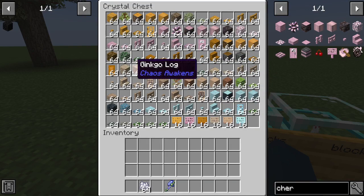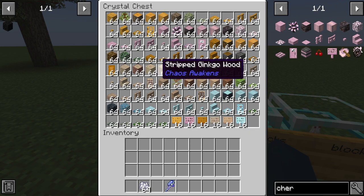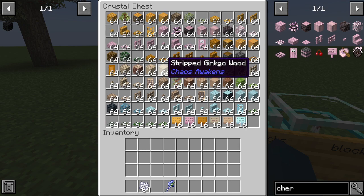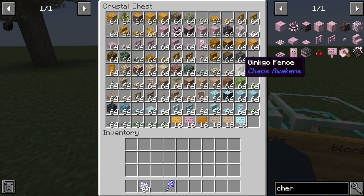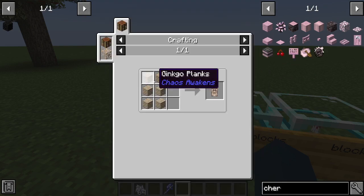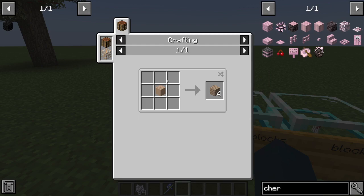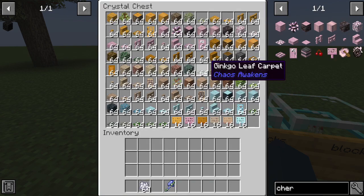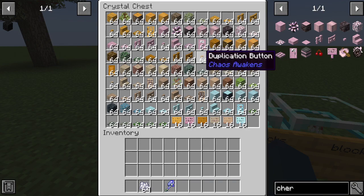This is ginkgo wood — ginkgo wood is another wood that doesn't have a tree right now, they haven't implemented the tree yet. You can do the same thing with all the wood types, turning it into anything you want. Peach wood is the same — you can turn it into all the fences, gates, stairs, and all kinds of stuff. Same for skywood, you can make ginkgo leaf carpets and do anything with it.